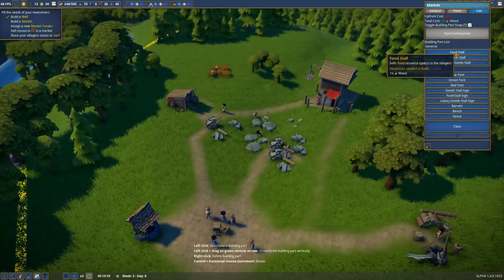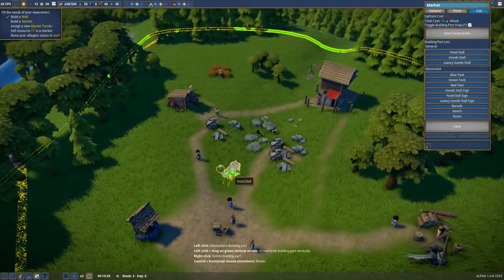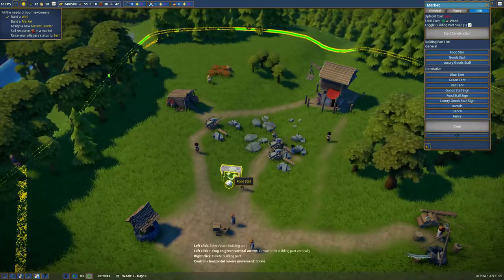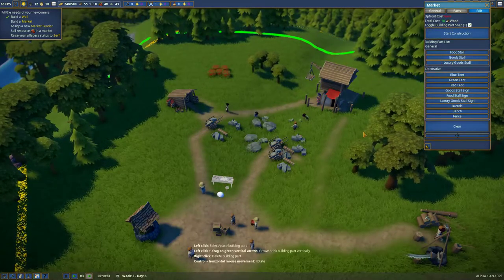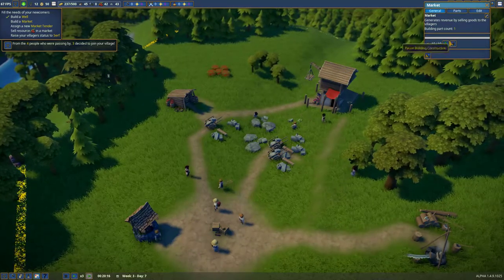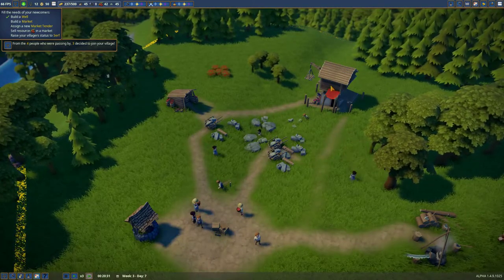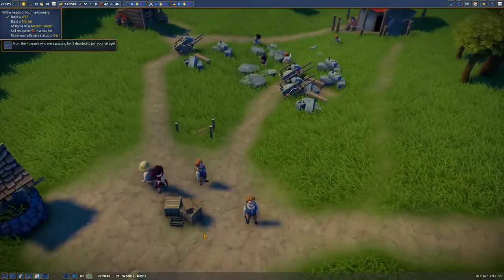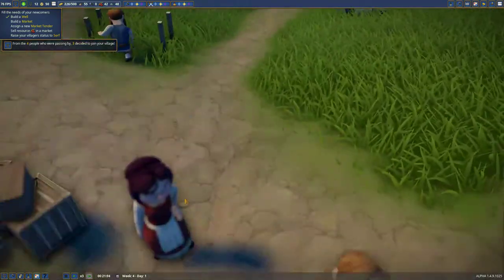Market, food stall. Right click to delete the building. Control plus horizontal mouse movements to rotate - we can rotate! Oh, that's amazing, I never noticed that before. The food stall is going to go right there, and start construction. We are going to make you a priority because I want that done. I love the way these guys just run out - oh, look at them wearing their little hats.